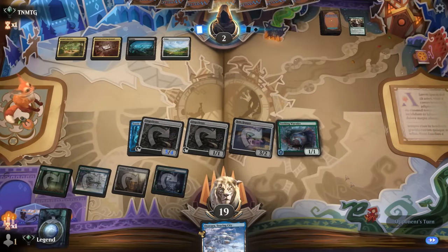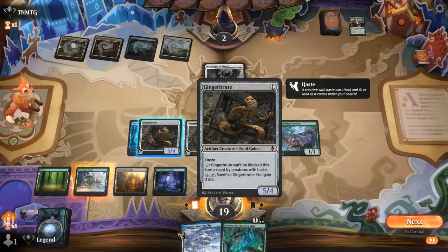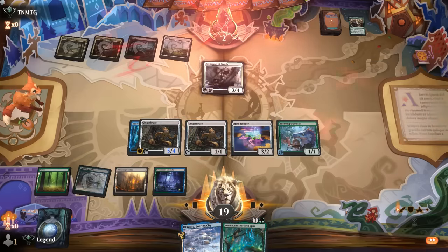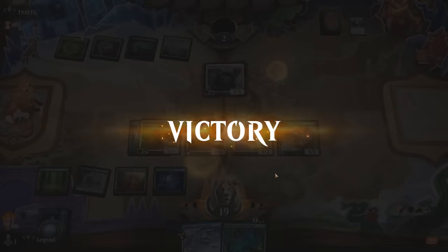Let's see what they've got. Archangel — Archangel doesn't do it since we can just make Gingerbrute unblockable. We could have bounced Archangel with Soaring City, but we'll keep it simple — and our opponent explodes. Sweet, and we get to rank up here as well.